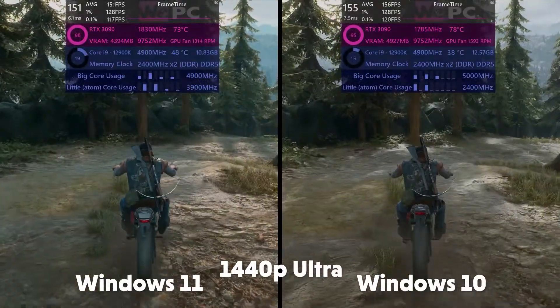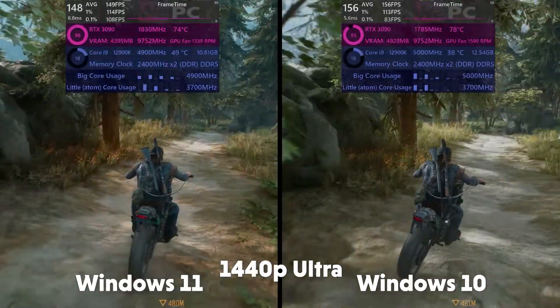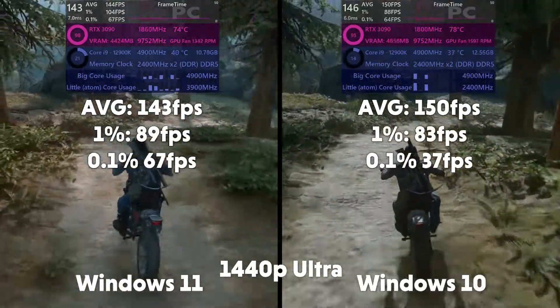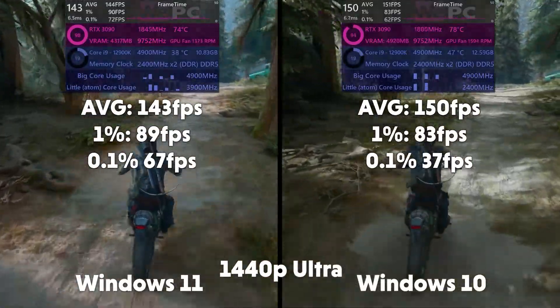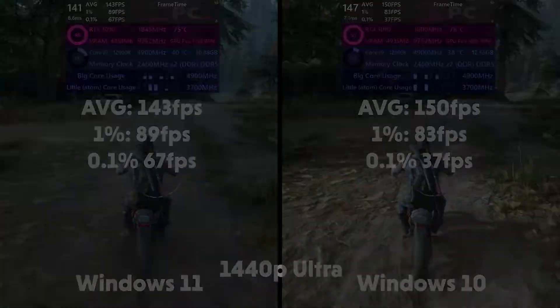Days Gone now. Days Gone is a decently intensive single-player title that looks absolutely magnificent. With weird core utilization again, we see averages of 143 FPS, 1% of 89 and 0.1% of 67 for Windows 11. Windows 10 sees 150 FPS average, 1% of 83 and 0.1% of 37.